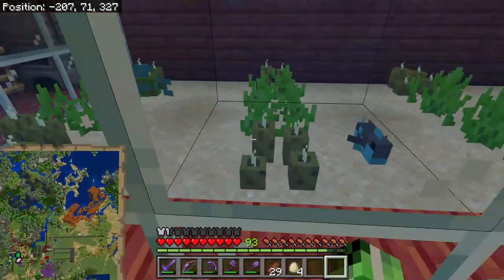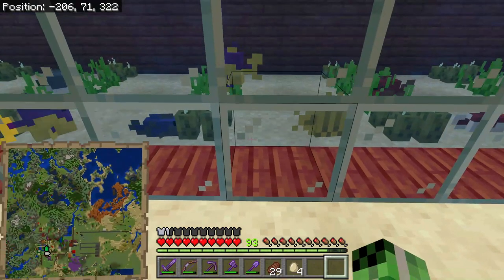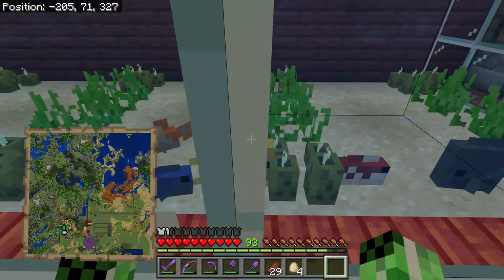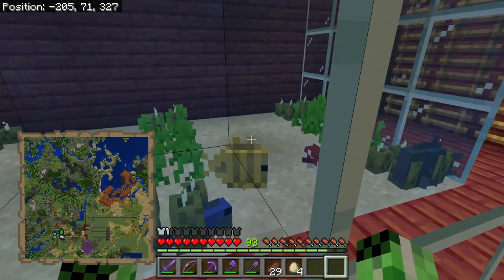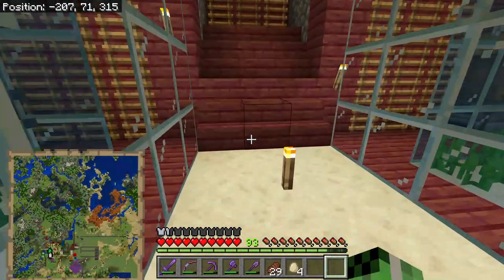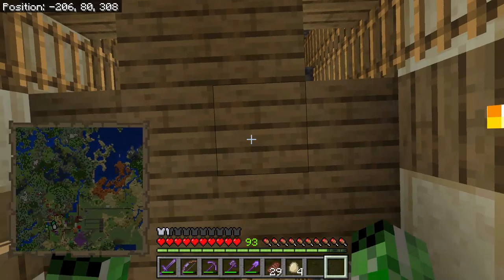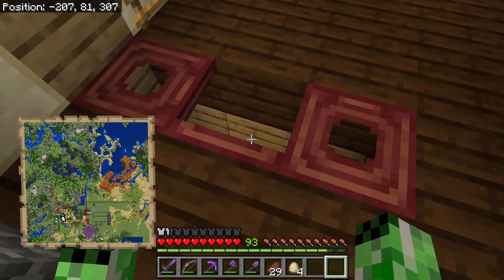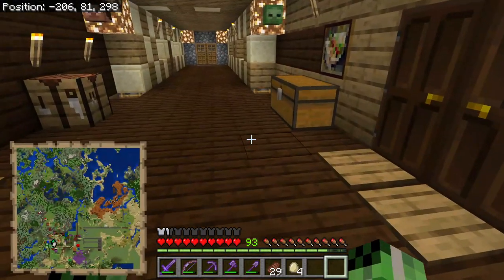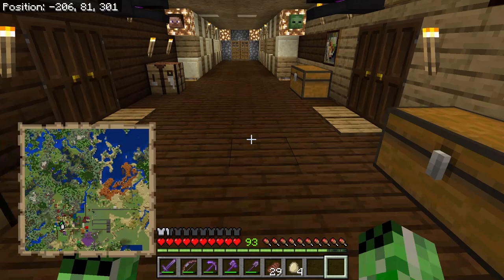One thing I could add in there is coral, because there's no coral in there. I know that fish like coral, and there's no kelp in there either. It's an option. Maybe at some point I might do that, but it all depends if I get around to it. We'll have to see.